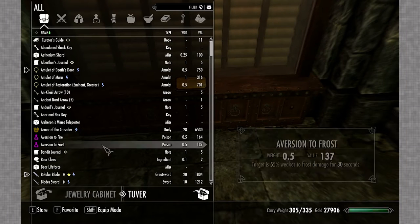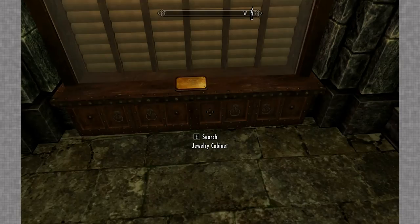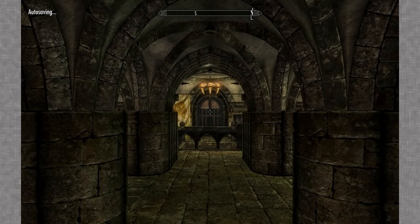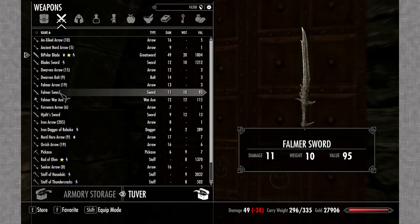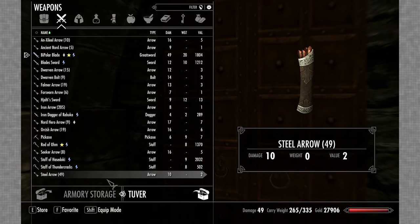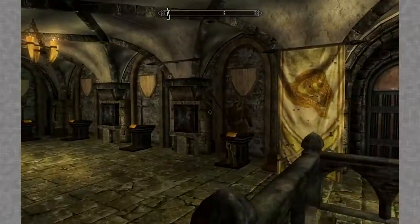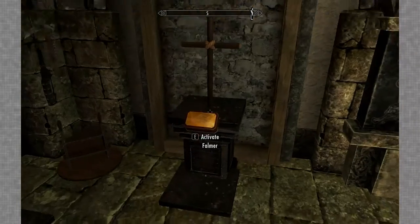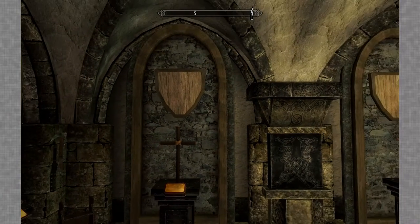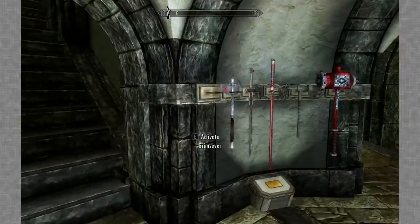Amulet of Mara - that'll go in there. Then we'll go up and replace the stuff in the armory that we got, which is Falmer stuff mostly. We did get a couple things here and there. The Falmer stuff should be right here. 'You must wait for the current sorting operations to complete before using displays.' Fine, I'll wait. There we go, awesome. Okay, the Staff of Hosodoki.